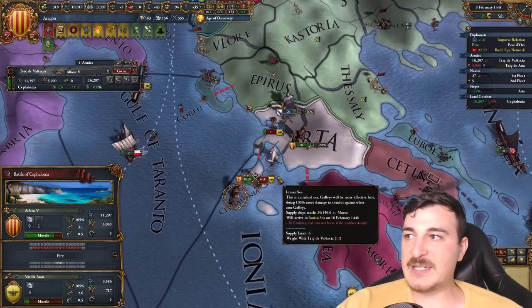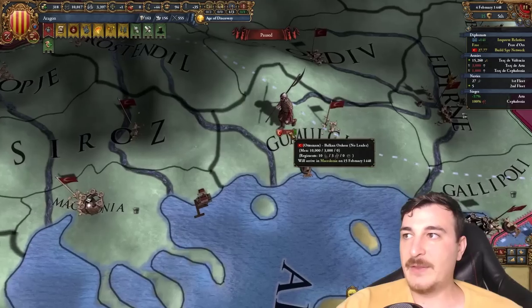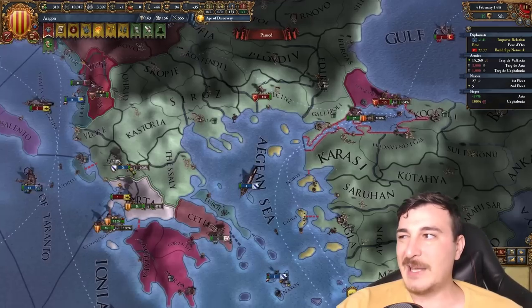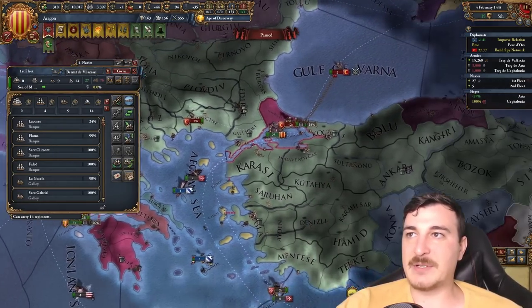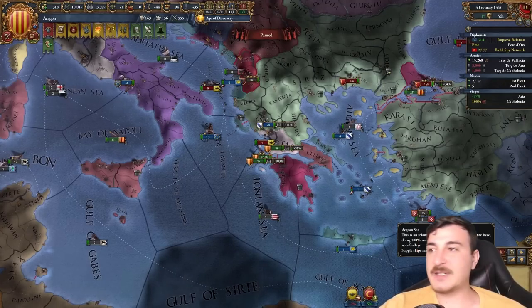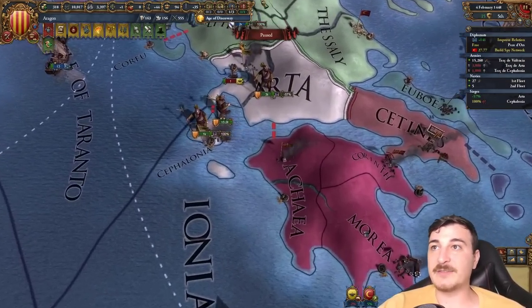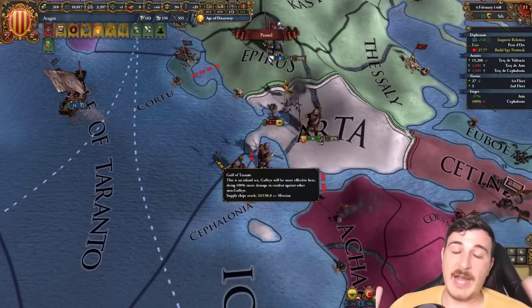I also just realized I did my peace deal with the Byzantines before waiting for my mercenary army to get recruited in Morea — don't make the same mistakes as me. I saw a very sizable Ottoman army heading towards us from the Anatolian side — 13,000 and 12,000. If they're divided it's going to be a lot easier for us to take them out, so let's hope they stay divided.